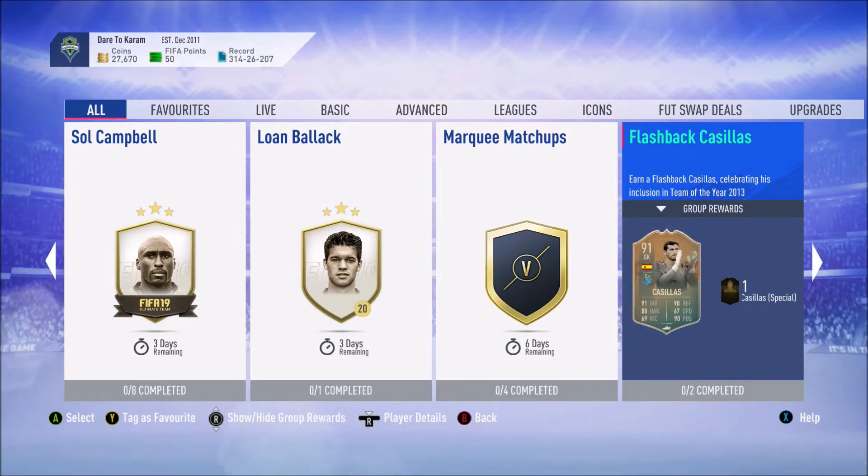What's up guys, my name is Adaptor, welcome back to another video on the channel. So we have another SBC — they've released Flashback Casillas, they've released some lightning rounds, and they've also released all Team of the Year in packs. We're gonna get the 12th man tomorrow, so the 12th man is gonna be in packs tomorrow. We have Flashback Casillas today, and I'm bringing you guys the cheapest possible solution for his inclusion.